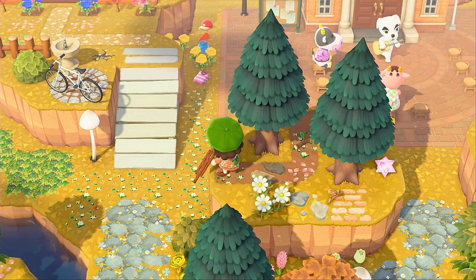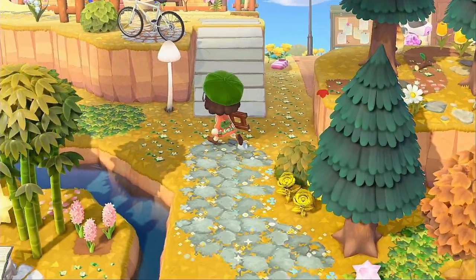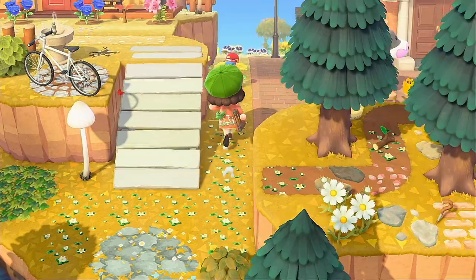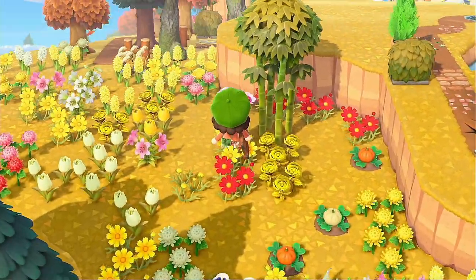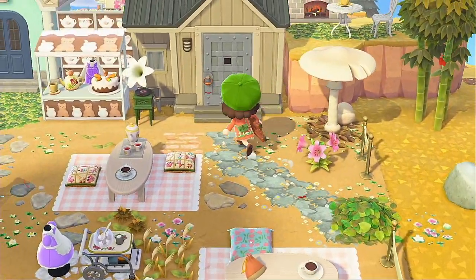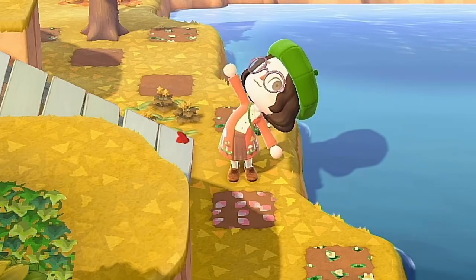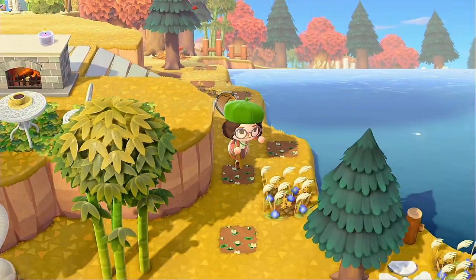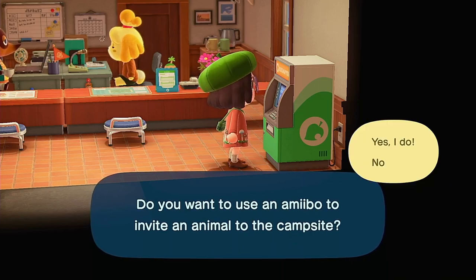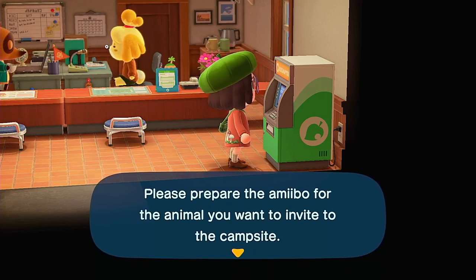We have some tasks to get done: get meringue back, replant the trees I stole for the mushroom pathway, organize flowers, move Gwen's house — meringue's gonna kick out Gwen — and move Ribot's house because it's in meringue's spot. It's so nice having amiibos for these characters because I can just kick them out at will for villager hunting.